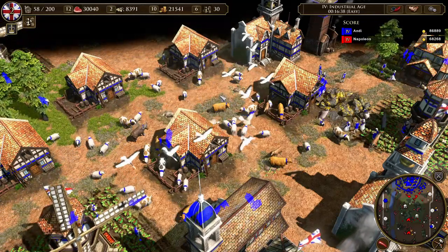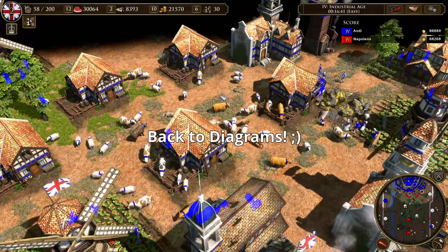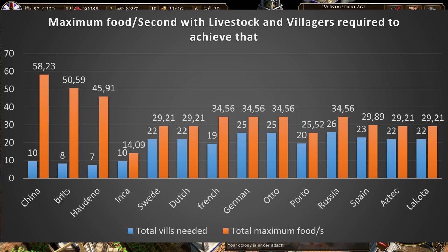Doing this for all civilizations shows that most need 20 to 30 villagers to get a food gather rate of 30 to 40 food per second. Civilizations with Fulling Mills — Haudenosaunee and Britons — achieve much higher food per second with fewer villagers. Interestingly, a faster fatten card with Britons yields 5 more food per second than Haudenosaunee, because of that one extra card. Without it, they would have the same rates — and if a Britons player is allied with Haudenosaunee in a team game, they also share the same rate.